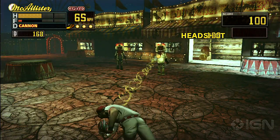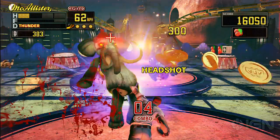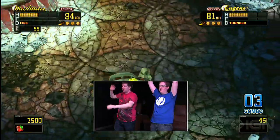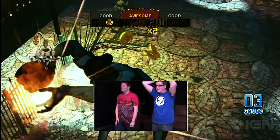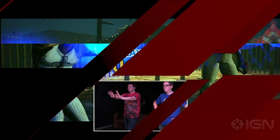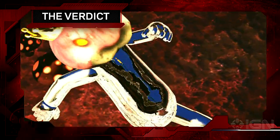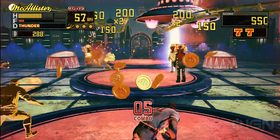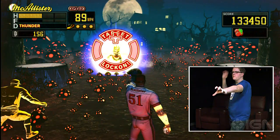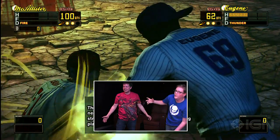Also, not much changes throughout Diabolical Pitch. Waves of chrome rabbits and evil Babars just keep coming. Sometimes they appear close, sometimes far, sometimes with more guys, and sometimes with less. Jumping and ducking and catching enemy projectiles adds a bit to it, but ultimately there just isn't that much here to enjoy from a quantitative standpoint. It's easy to appreciate the simple fun of throwing baseballs at freaky circus things, but the fun goes away as Diabolical Pitch exposes its weaknesses.